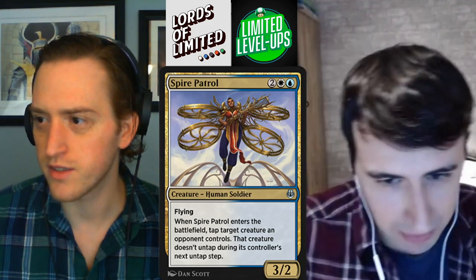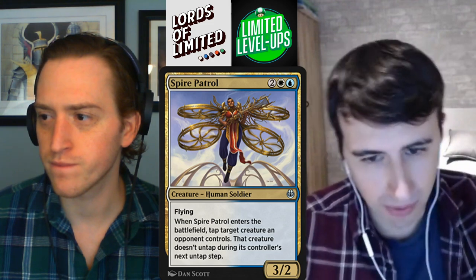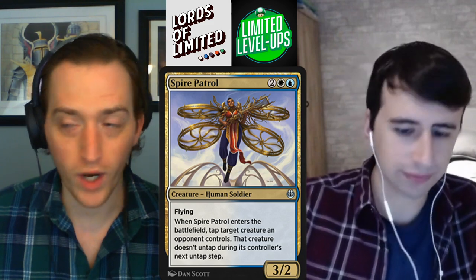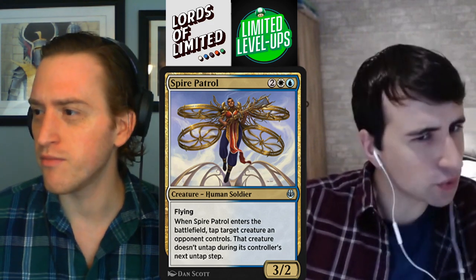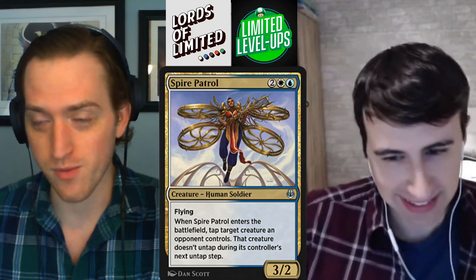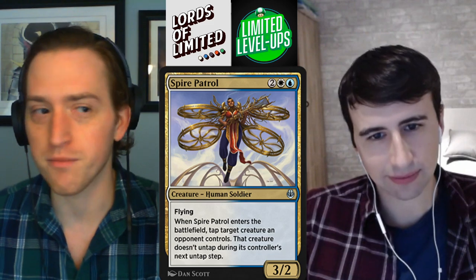Next up we've got Spire Patrol. Two white-blue for a 3-2 flyer, it's a human soldier. When Spire Patrol enters the battlefield, tap target creature an opponent controls — that creature doesn't untap during its controller's untap step. White looks pretty good and aggressive to me. Blue looks medium, very controlling. I don't know how good that is for this format, but I do think there's a world where you can build blue-white skies, and that deck is going to want to slant aggressively. This fits that game plan quite well.